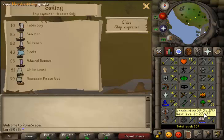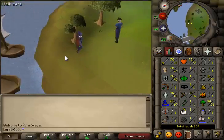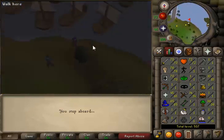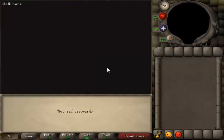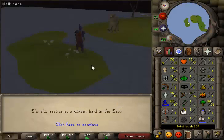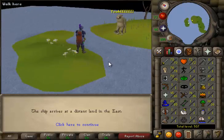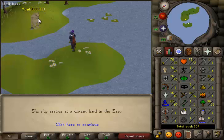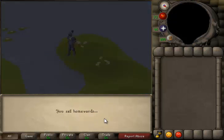I've been training my sailing skill to 11 and basically lads this is how it works. All you've got to do is just go and use this small boat, and basically lads it'll take you to this little island. It's just loading right now and it says 'You sail eastwards.' As you lads can see, all it is is that you just go to this island and you see some sort of NPC in front of you.